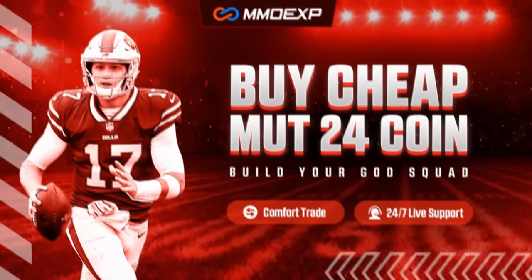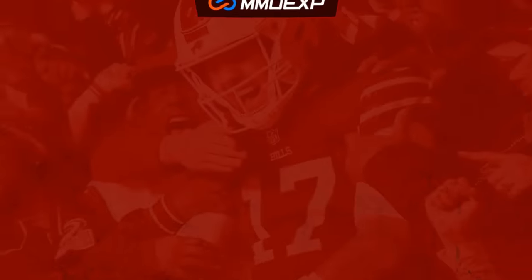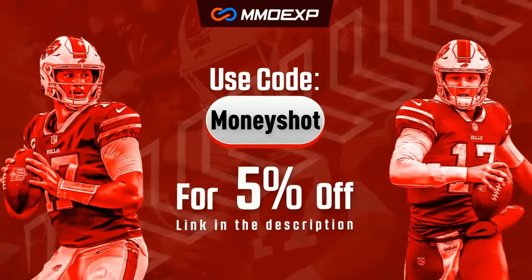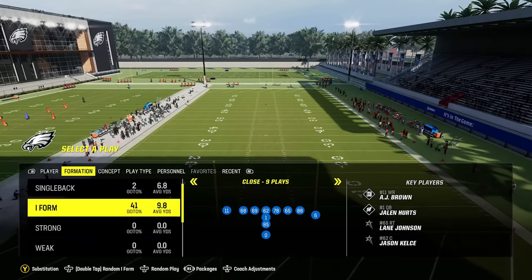For the fastest, cheapest, most reliable coins on the market, check out my coin sponsor mmoxp.com and use discount code money shot to get five percent off your order — link in the description below.